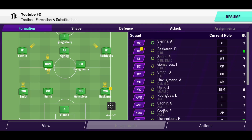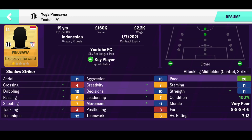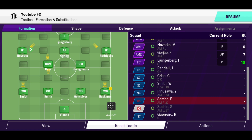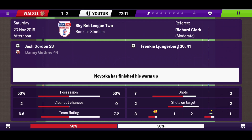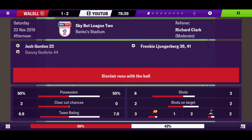The whole team is basically on sevens — Okara's on a six. I'm not going to replace him as I don't have a central midfielder to bring in. Pinosawa can only really play in an attacking position. So we're going to bring in Navodka for Sachin, give him a chance, and bring on Sambo for Rodriguez — just to switch up the wingers and bring in some fresh legs down the wings.